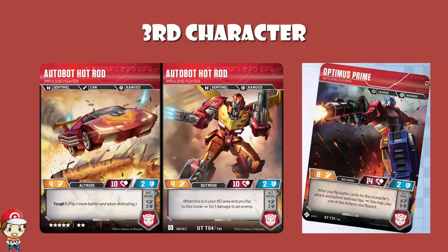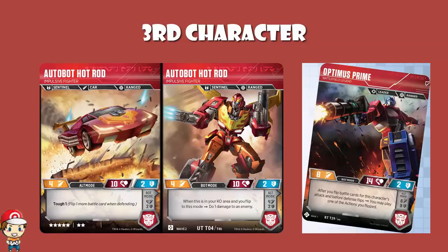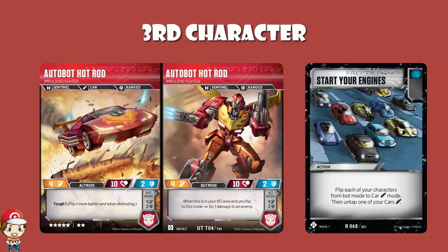Hot Rod and Grimlock — they're my two favorites. This is a surprisingly good character out of a Sentinels deck. It's also got a really nice skill in bot mode: if it's in your KO area and you flip to this mode — remember you can use your flip for the turn to do so, but only your flip for the turn, you can't use a card to do it — you do 1 damage to an enemy. You're not going to get this going over and over again, but there is no reason to flip it into bot mode before you get KO'd, because you would lose your tough 1 while having the same stats. You'd also lose your cast status. Unless you're playing Start Your Engines and want to flip it into bot mode to then flip it into alt mode and untap it — but you're not playing Start Your Engines, you've got one car. So the bot mode skill gives you a little bit of cheeky damage occasionally after it gets KO'd.